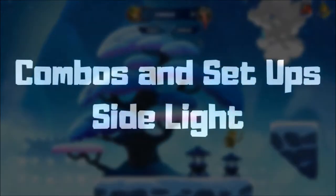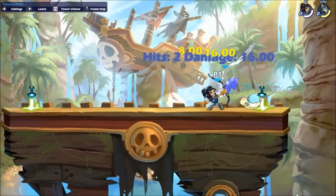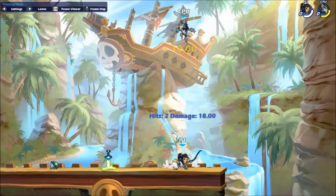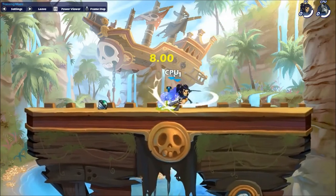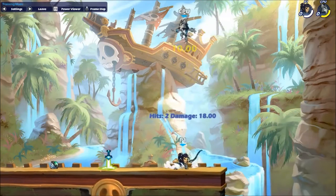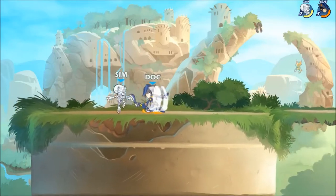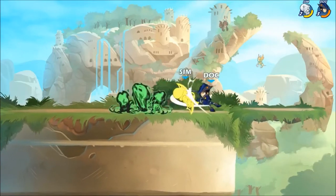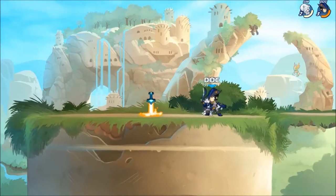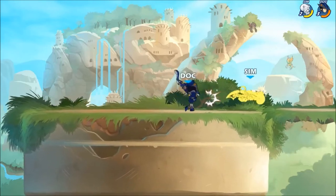That'll bring us to side light. There is a ton to say about this move. We're going to start with the situational combo: it is side light, chase dodge, and light. It is dependent on both spacing and damage. When they're at low damage, if you can get even one dodge read with the side light, you can easily get 60 or 70 damage sequences.